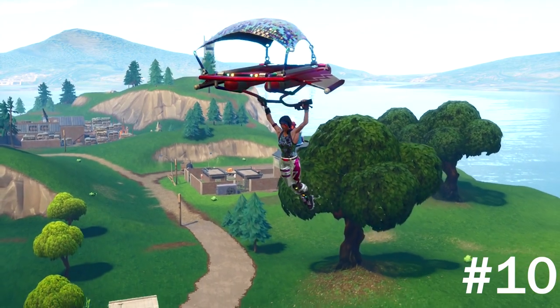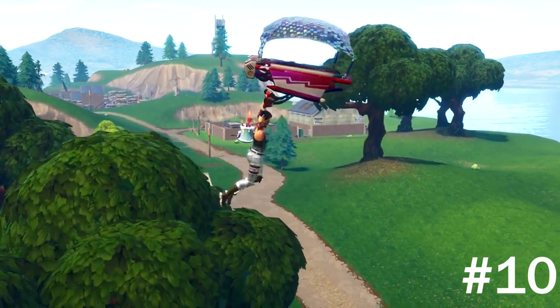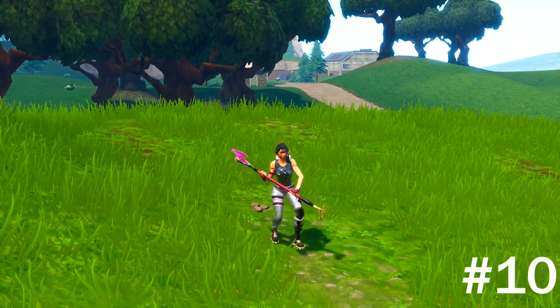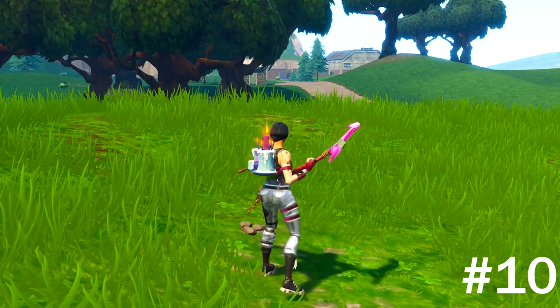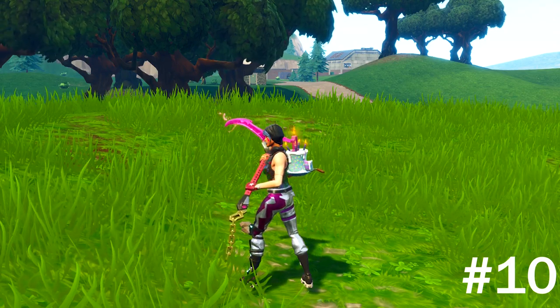Coming in at number ten — one of the best, I honestly like this one a lot — we're gonna be using the Sparkle Specialist. For the back bling, it's the Birthday Cake, the pickaxe is the Riff Edge, and for the glider, it's Get Down. Those are all the top best outfits.